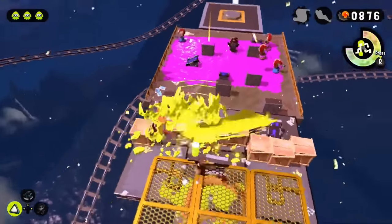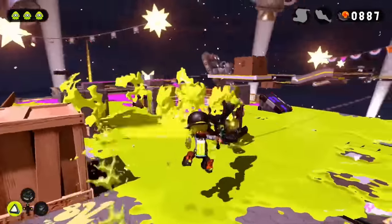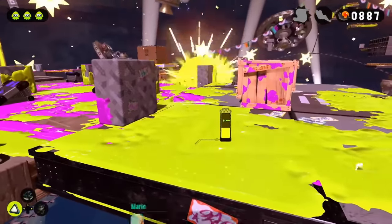The next segment is just as annoying, with a platform crammed with regular Octarians including a new special one that can dodge around. I died to this a couple of times, but I accidentally found the easiest strat: use the dodging mechanic against it by getting it stuck in a corner and bombing it to death.